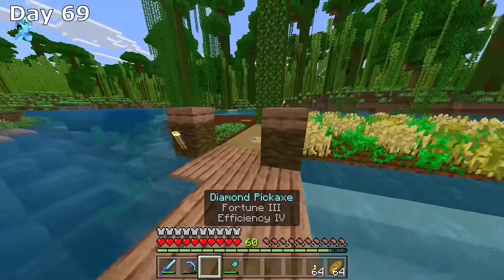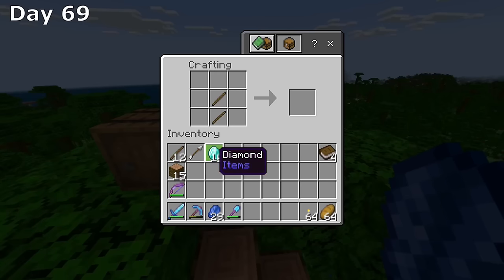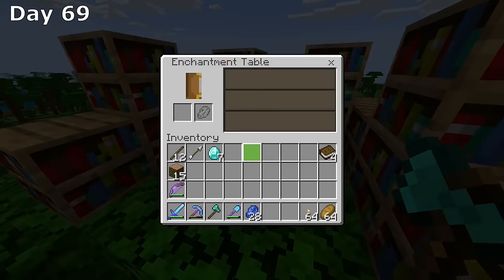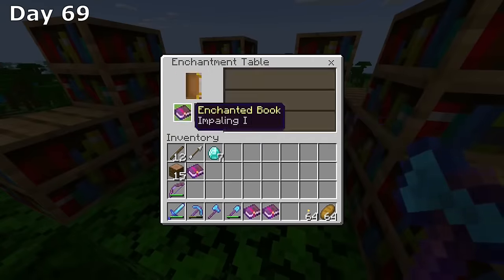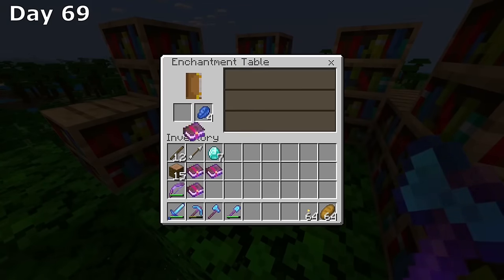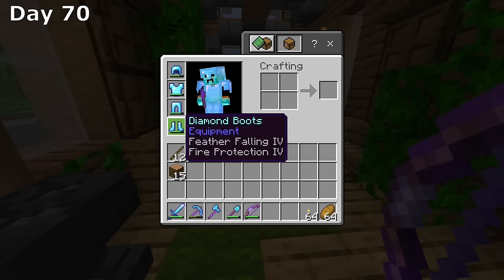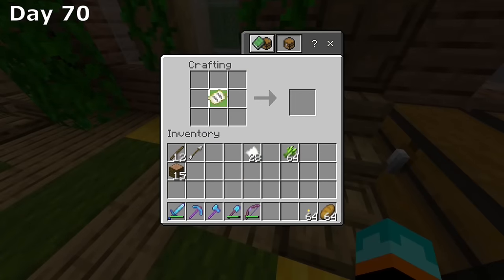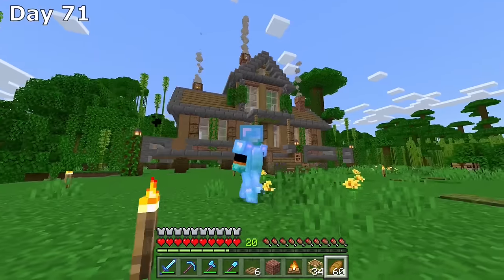Now it's time to enchant with these 60 levels. I enchant a shovel and get unbreaking 3, fortune 3, and efficiency 4. I had to create a new axe since I left my efficiency 3 axe at the stronghold, and after resetting the enchantment once, got an efficiency 4 axe. I enchanted and disenchanted a bunch of books until I got what I wanted — aqua affinity, projectile protection, fire protection, and power 4. Day 70 I add the books to my armor and bow, now with power 5 on the bow. I then repair both pickaxes, created a map to explore around base, but didn't last long and came back.